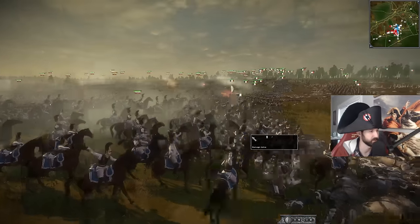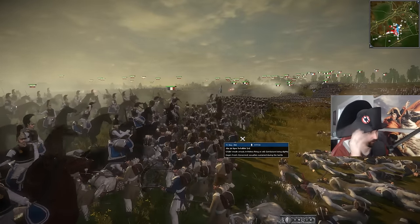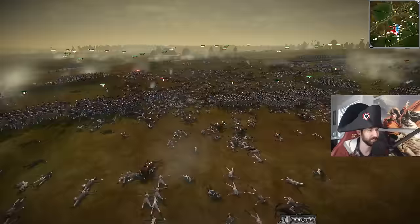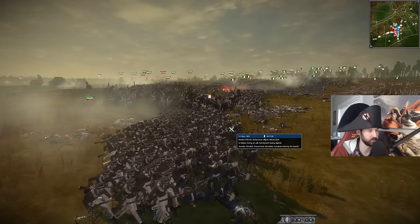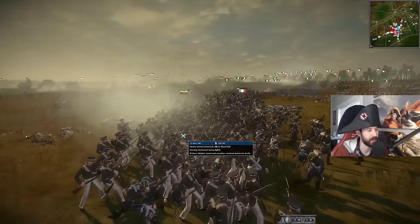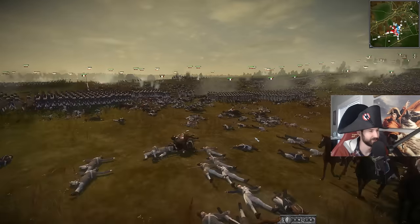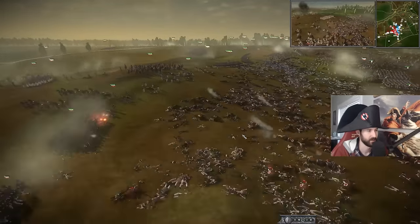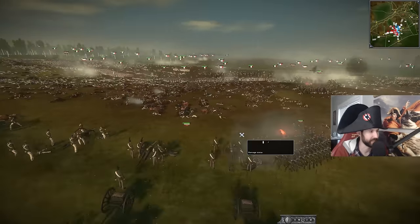Nice little cav charge by the Russians going in after the infantry. You guys see that in the back? Those troops went flying — the artillery is getting spicy here, guys. The French have got to be careful. Here we go — nice little charge by the Russians, and there are still flying Frenchmen. Forget about the flying Dutchman, it's all about that flying Frenchman. They're getting absolutely tossed by this artillery.